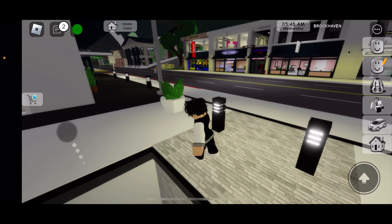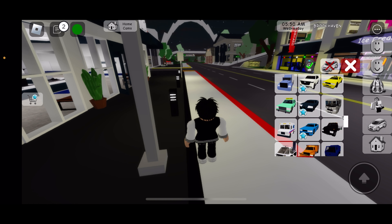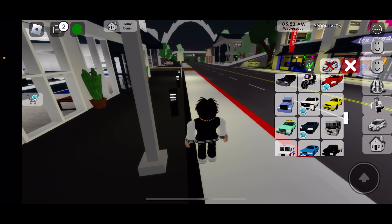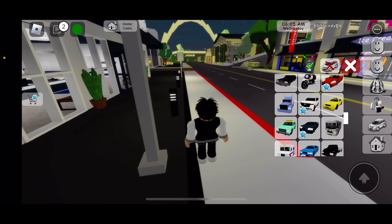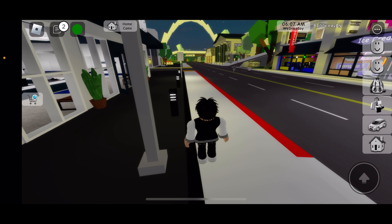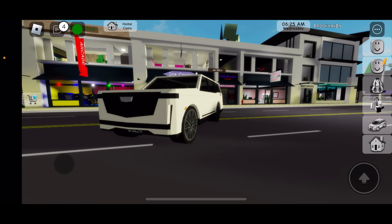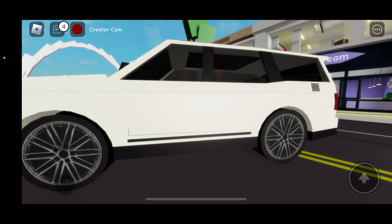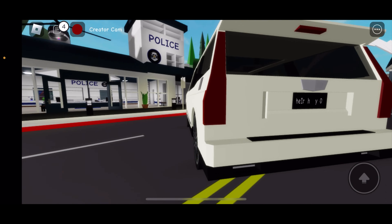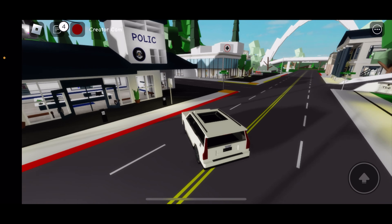It says it has some new cars, which you could also see in the picture. Okay, there's one right there, so I'll get it. Here we go, it does look very nice — wow, it's a Cadillac. Let's go drive it then.